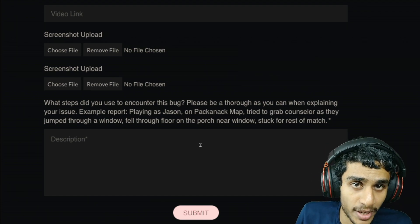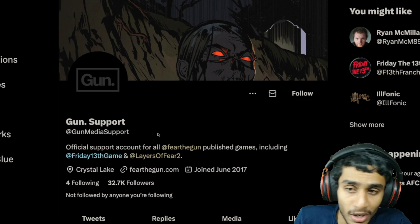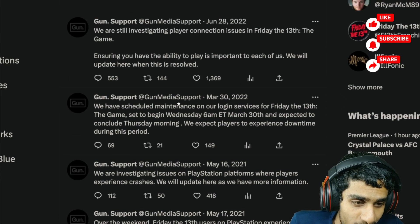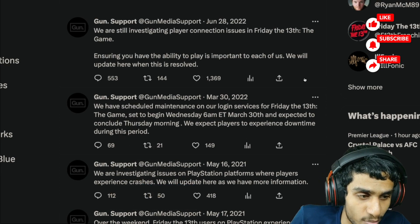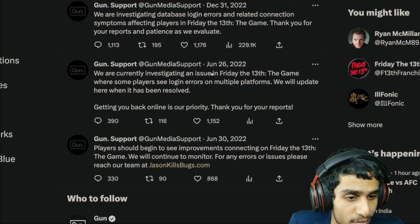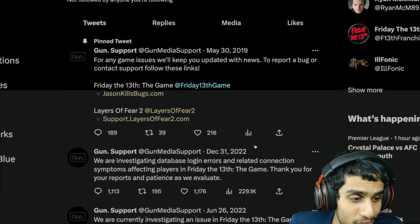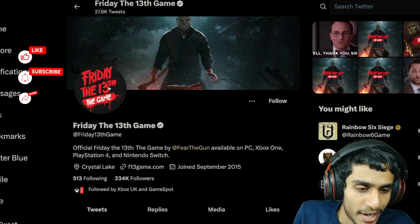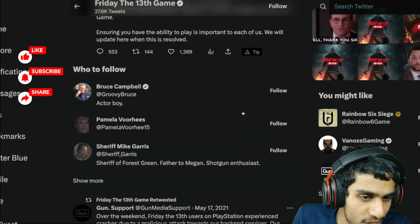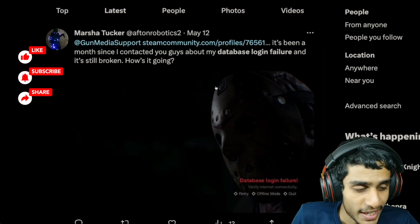Now, speaking of whether the game developers of Friday the 13th have got any update or not — granted Friday the 13th is kind of an old game to begin with — checking out the Gun Media support page, it looks like there are no latest updates. These are only 2022 updates, and people were getting the database login failure back then as well. Speaking of the latest tweet, all we got is December 31st, 2022. Checking the official Friday the 13th game Twitter page as well, the latest tweet is also December 31st, 2022 — no recent tweets regarding the database login failure.